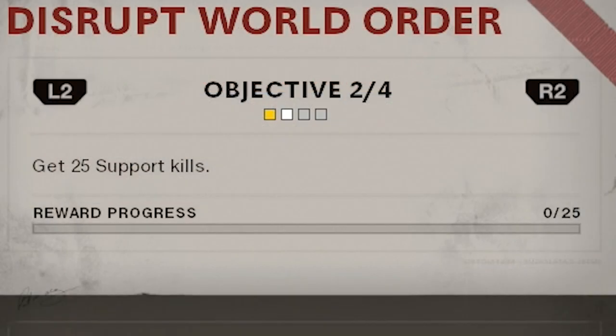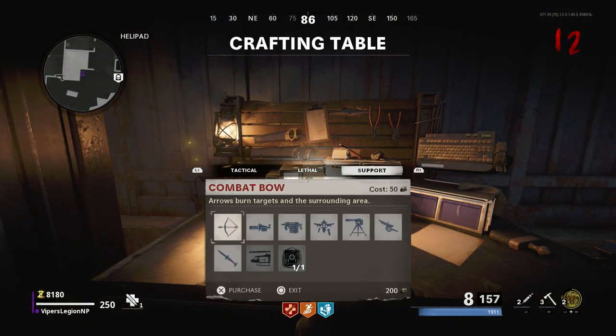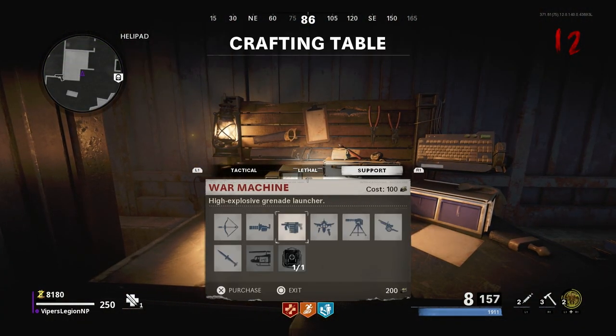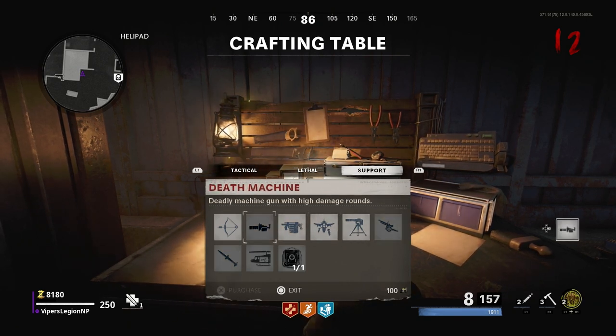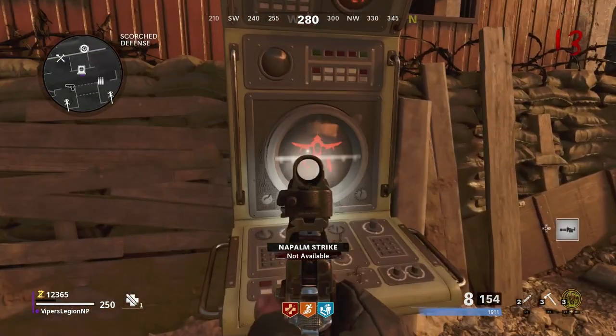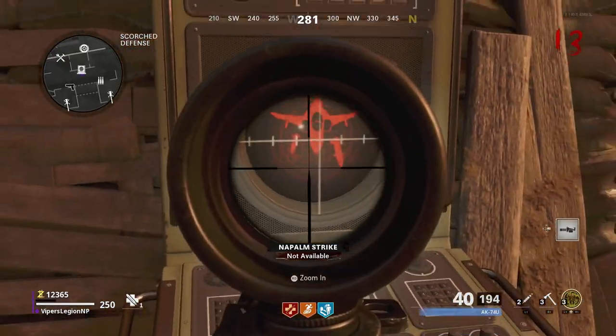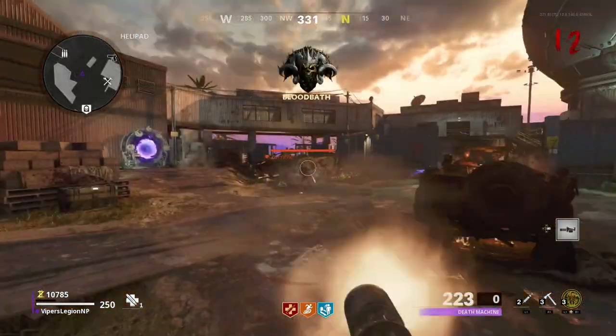The second Operator Mission for Wraith in Zombies requires you to get 25 kills with Support. Support are the scorestreaks of Black Ops Cold War Zombies, and you can craft them at the crafting table using Blue Salvage. You can use any kind of support that you want — the Death Machine, the Cruise Missile, and the Napalm Strike, just to name a few. You can also get free support from the Assault Rounds on Firebase Z. Just walk up to the console and it will give you one free support.